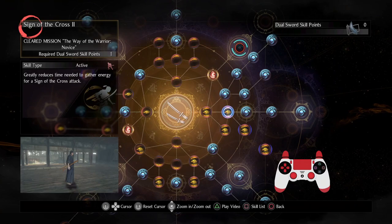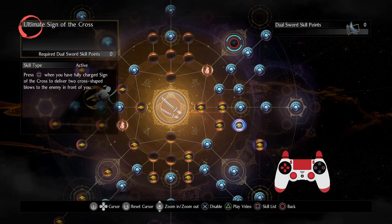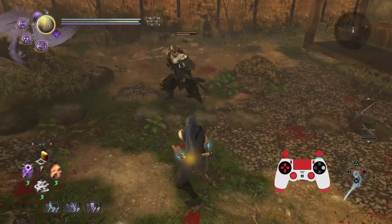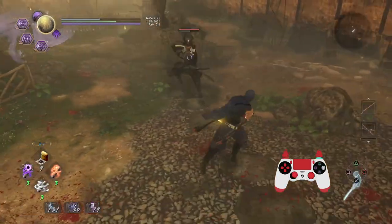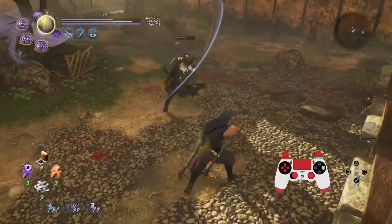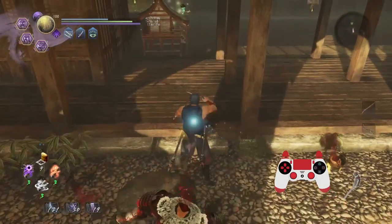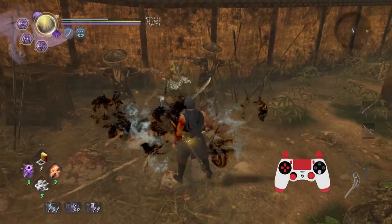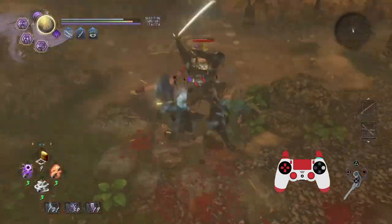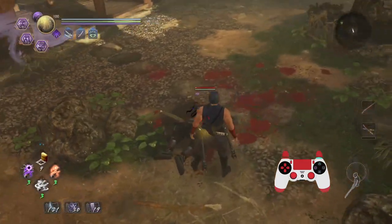Another move you should start getting used to is Sign of the Cross, which isn't a surprise because it's really fast. With Ultimate Sign of the Cross - or as I jokingly say, Sign of the Cross 3 - you've got an additional toolkit to mess with enemies. With Sheath Cancels you can be pretty nutty. And with Ultimate Sign of the Cross, it actually has remarkably good tracking too, so even if I get behind an enemy I will basically swivel back.